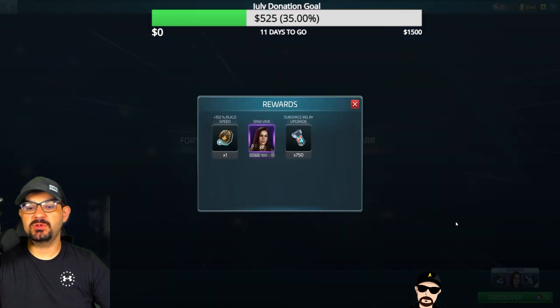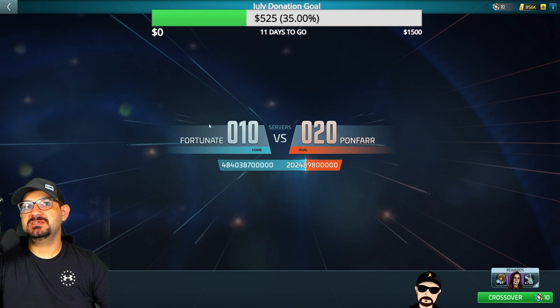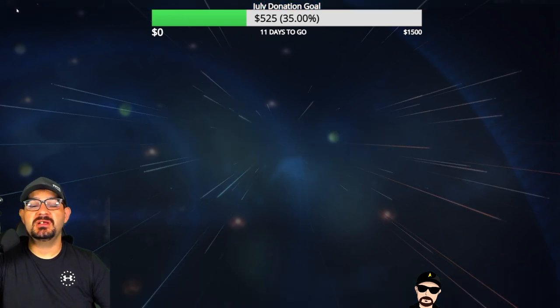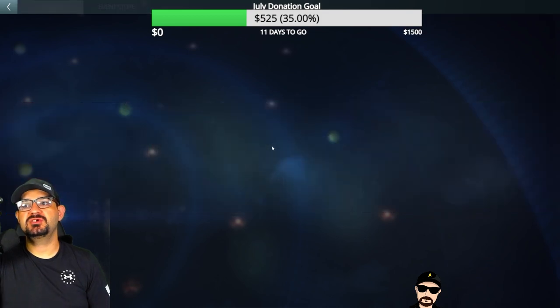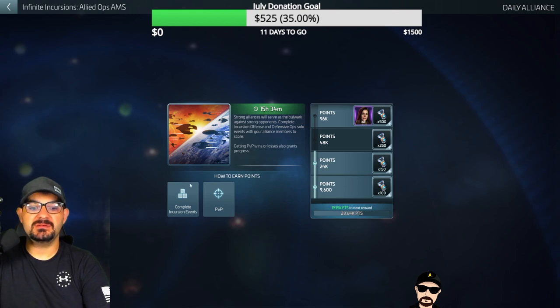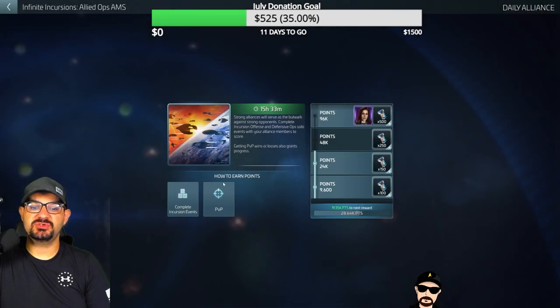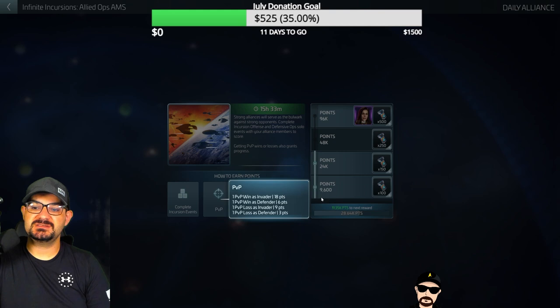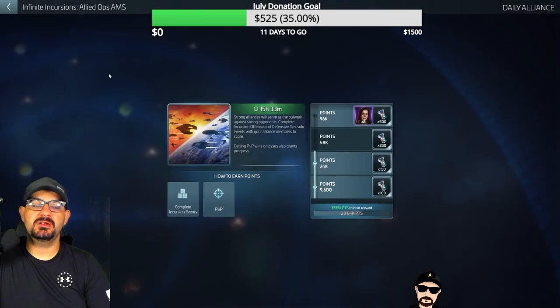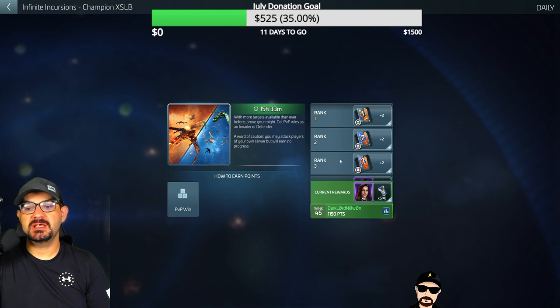The base prizes if you win are going to be 100 build speed for this run, two Una shards, and 750 of the Subspace Relays — that's basically a level for that building. If you really want to push into it, let's look at the Infinite Incursions events themselves. The basic one is to complete the Incursion event. If you complete the SMS you get 1,000 points toward it, and PvP also gets you points, giving you Subspace Relays and Una shards.